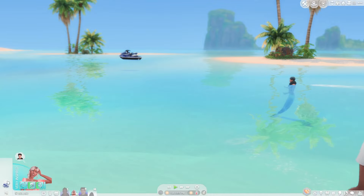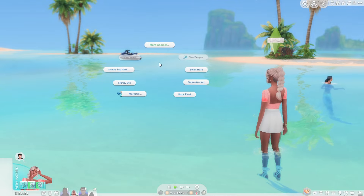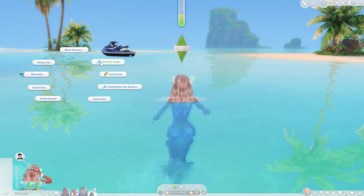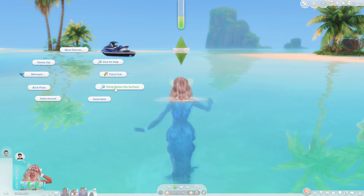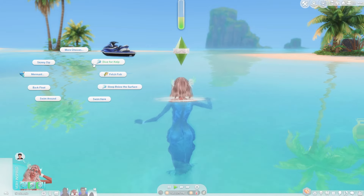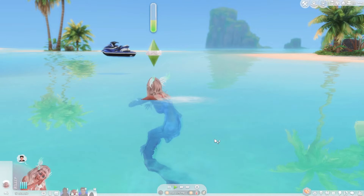Here with sim Marina, we're going to have her go into her mermaid form in the ocean to look at the new ocean interactions. The new interactions include dive for kelp, fetch fish, sleep below the surface, and more. The higher your fitness skill, the more interactions open up. We're going to look at 'sleep below the surface' to see what that looks like.